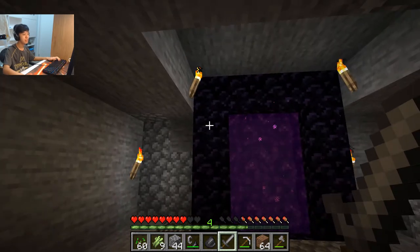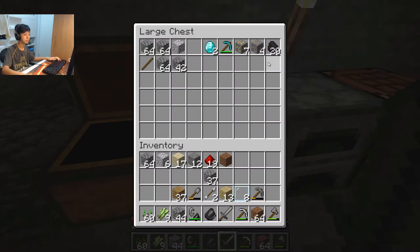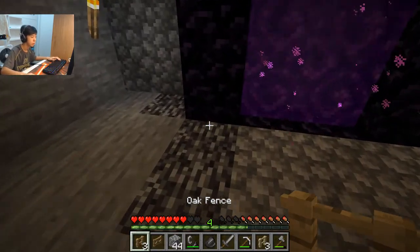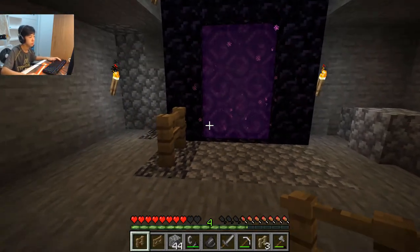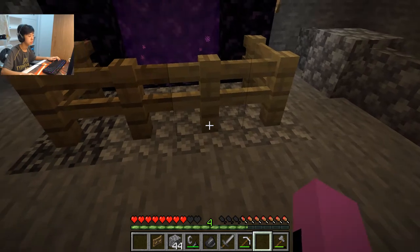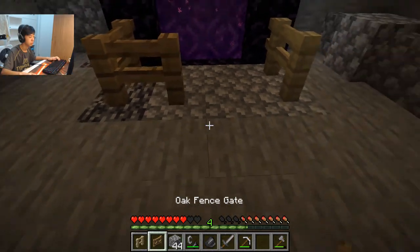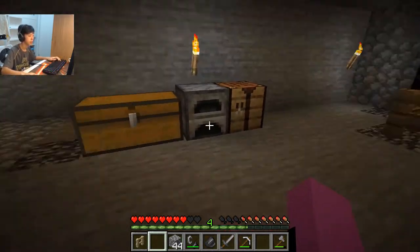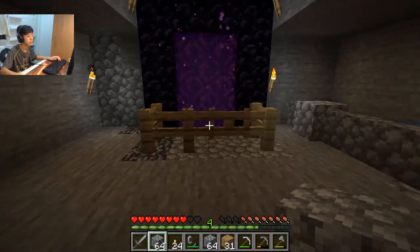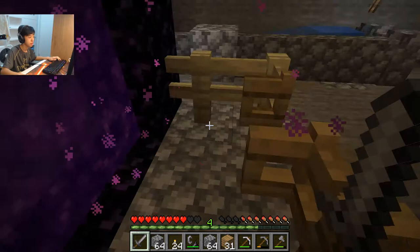So here's our portal guys. We're about to walk in there, but we gotta prepare ourselves. Maybe I should make like a gate around it. So we'll build a fence right here so that the mobs don't get past. There we go. Put the gate right here. Now we have a perfect door to this portal. We got pretty much all the stuff we need and we're going to be going into the nether portal. Let's go.